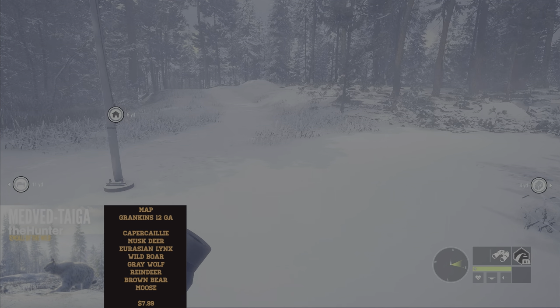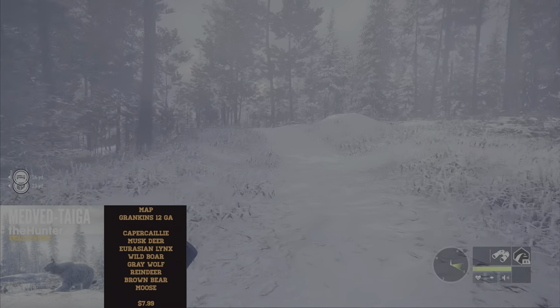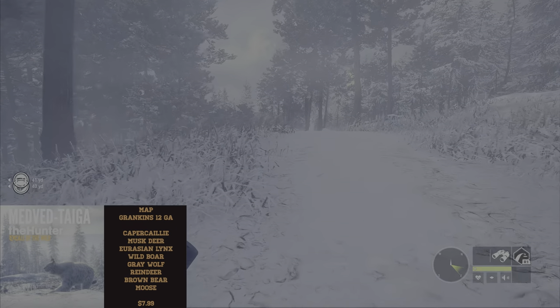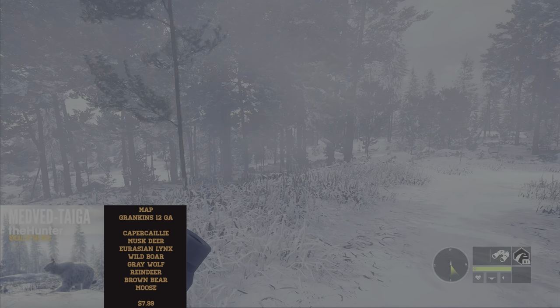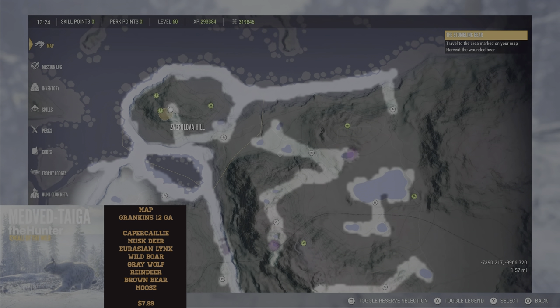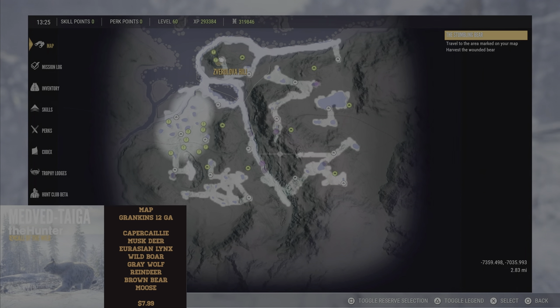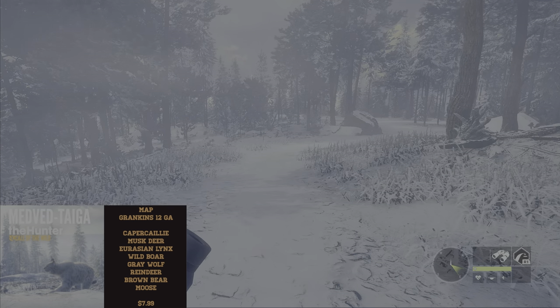The species on Medved consist of Capercaillie, the musk deer (which this is the only map currently for them), the lynx, wild boar, gray wolf, reindeer, brown bear, and moose. Medved is one of my favorite maps because it is the only snow map — the sound of snow crunching under your boot really gives it a different atmosphere. It's probably one of the favorites for grinding the Great One Moose, since you can run straight across the frozen lakes.